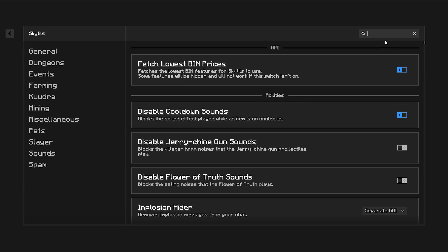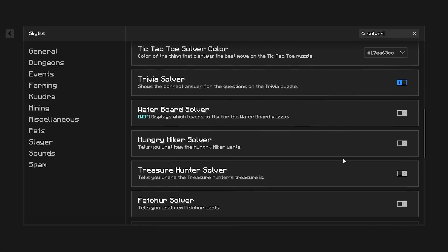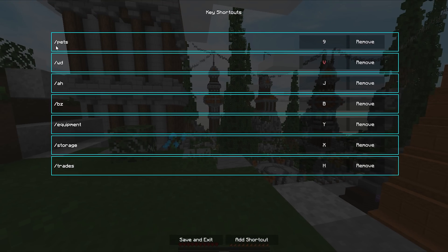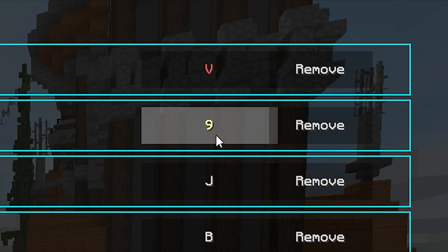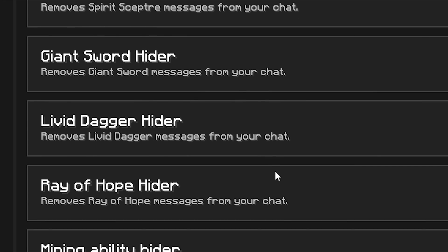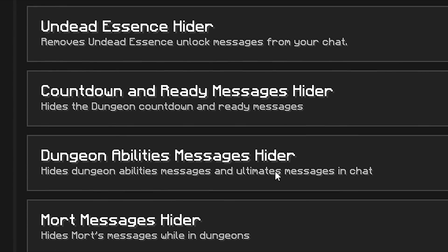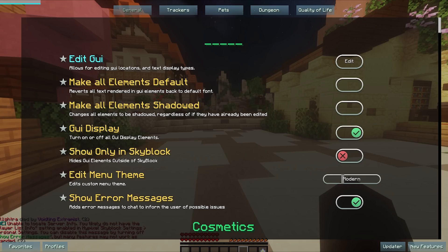The first mod we're covering is Skytils, which is basically my favorite mod. It has the best solvers for dungeons and a feature called Shortcuts, which lets you bind a key or mouse button to a command. For example, I have Slash Pets bound to my DPI button, so I can open it without typing. It also has a ton of features and they're all free, which is great if you don't want to pay for SBE.